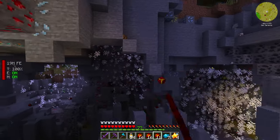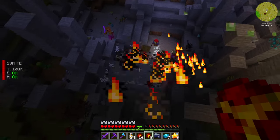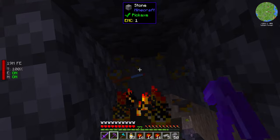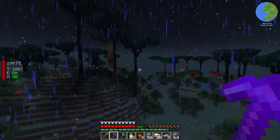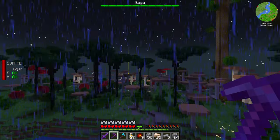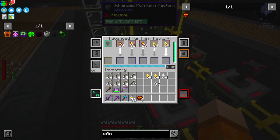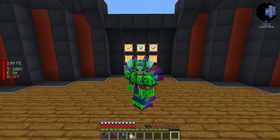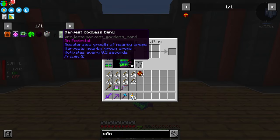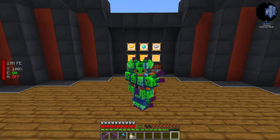We might as well get a few more while we're here — we're going to need quite a bit. After three hollow hills and gathering 41 aldamodium ore, I headed back to process it through our ore processing system to multiply the output. From the 41 we put in, we get a stack and 40 back. We also need aldamodium for the harvest goddess band pedestal for dark matter, so it wasn't a complete waste of time. Let's continue with our mission.